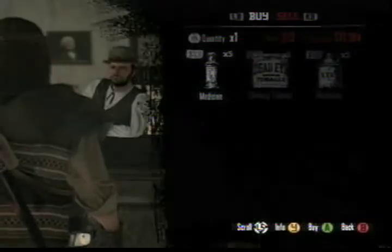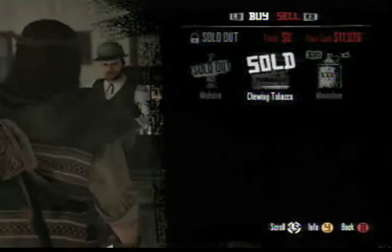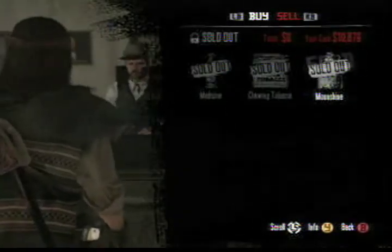The first thing you'll want to do is stock up on supplies. You're going to be on the roof for a long time, and if you run out of ammo and/or medicine, you're in big trouble. So head to your local doctor and gunsmith to pick up these necessary supplies.